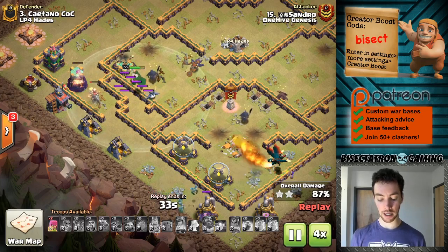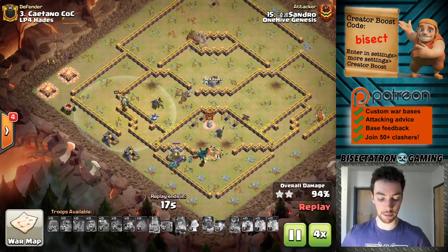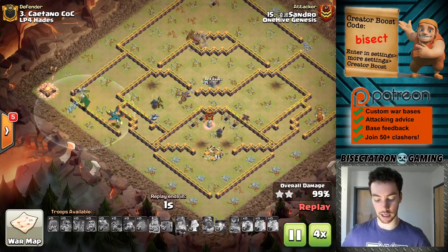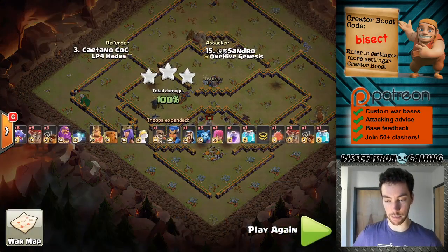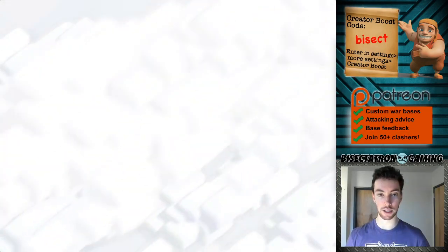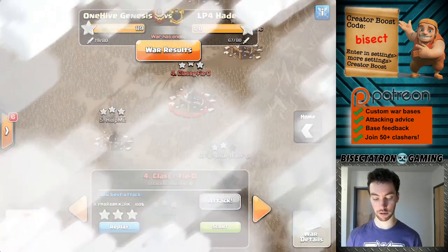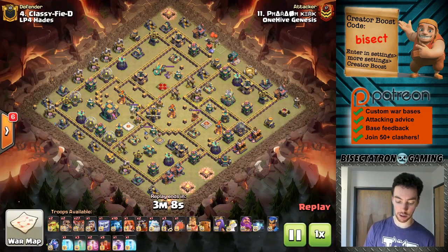I think it's interesting to see this attack work, because it's really a brute force type attack. Of course you'd have to have some good funneling and coming at a good side on the base. But really, if you can get the value with your Battle Blimp getting really deep in the base, dropping those balloons out and cloning them, getting some good value with that — there's pretty big room for error and you can steal a 3-star. Even if it's not the most seamless attack.